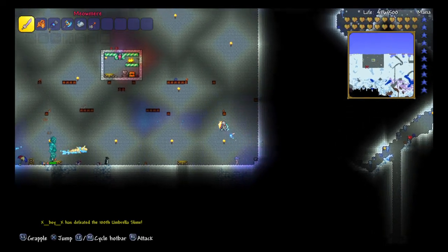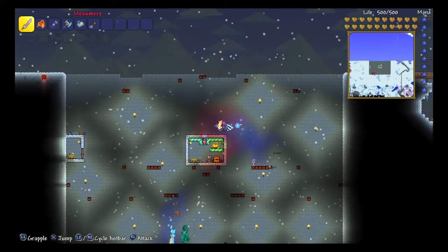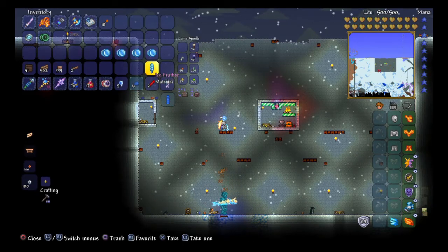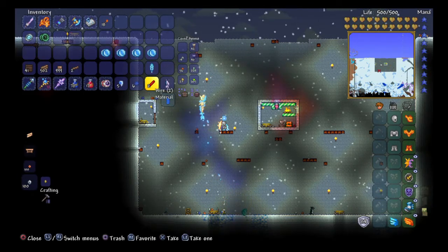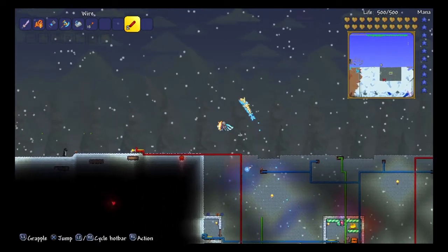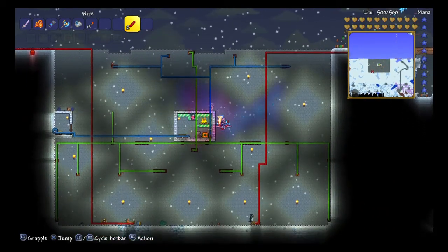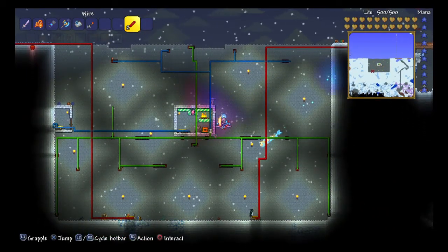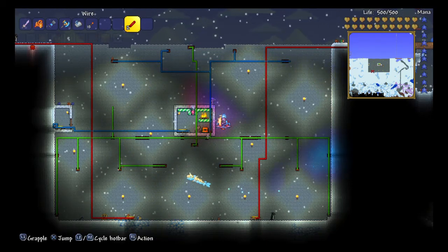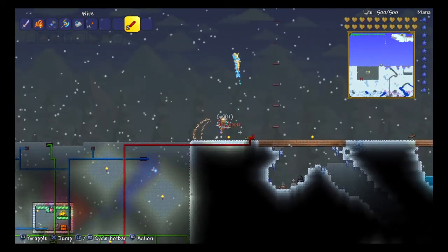I'm going to put these banners away, and it looks like there's another ice golem right there. I'm going to leave my dragon to that. Let me just show you the wiring real quickly. So as you can see, the wiring is over here. Pretty much it's hooked up to this timer here. The blue wire is hooked up to these traps up here, and the green wire is hooked up to everything else. The red wire is hooked up to the teleporters down there.